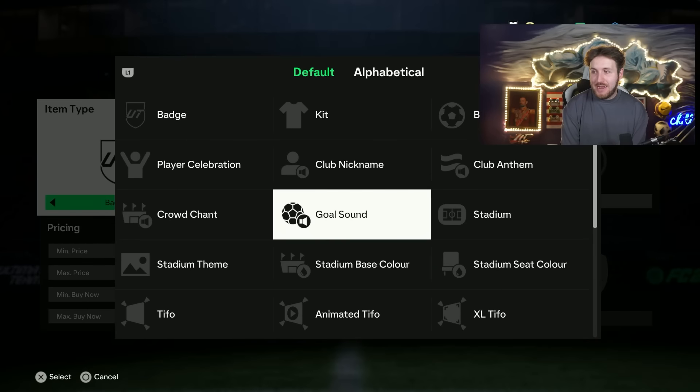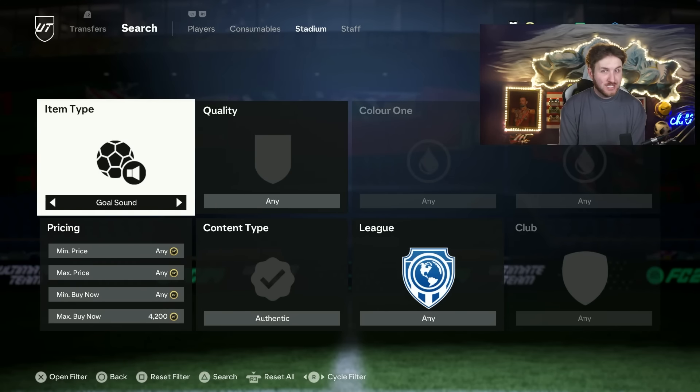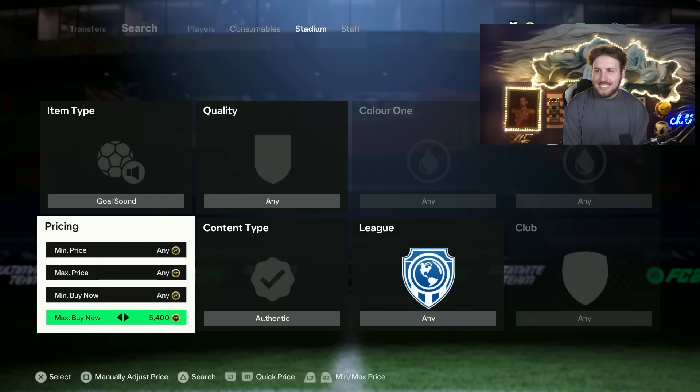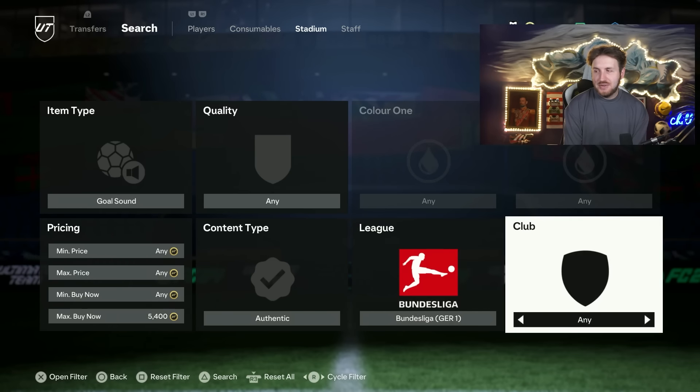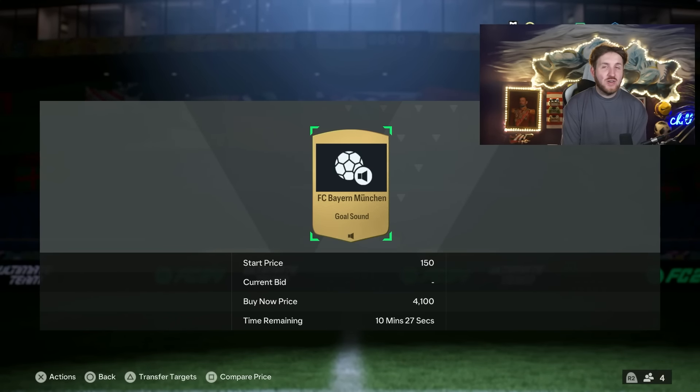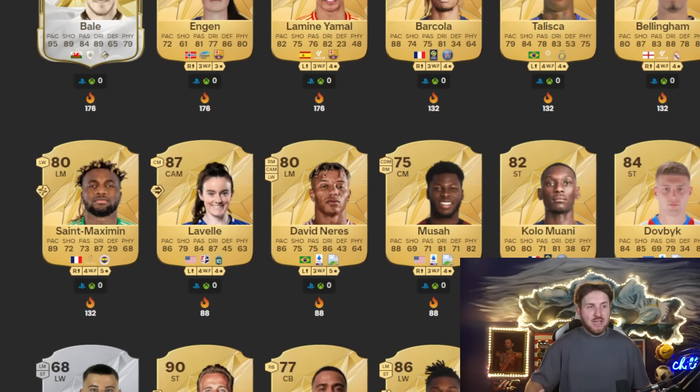Another very ignored way of making coins — and I really mean that, this gets overlooked all the time — is trading goal sounds. There are specific goal sounds that sell for much more than others, and this item gets quick sold or listed for cheap all the time. Go to 'Authentic' and then, for me, it's always Bundesliga — specifically the Bayern Munich goal sound. It always sells for a fortune for whatever reason. You might buy it on the market for 150 coins and sell it for 4,000. It can really work in your favor.